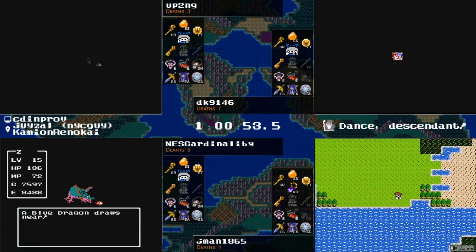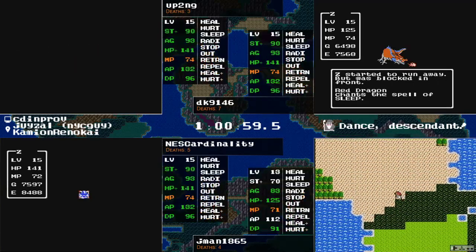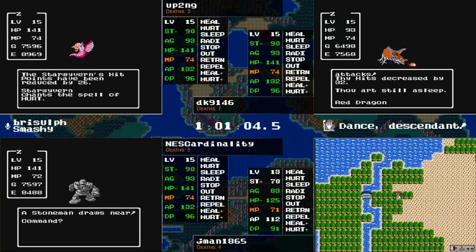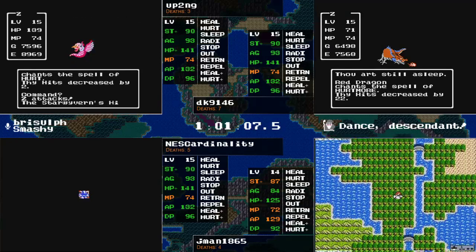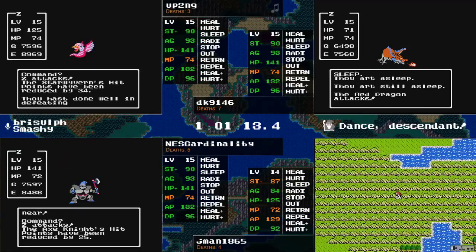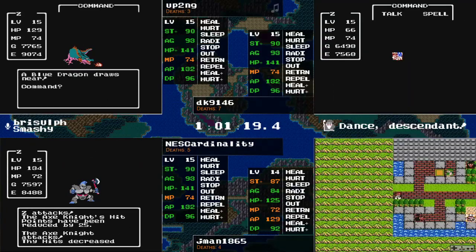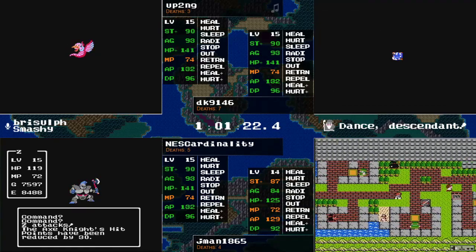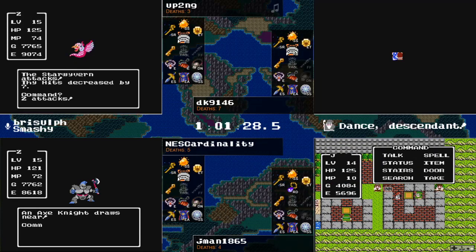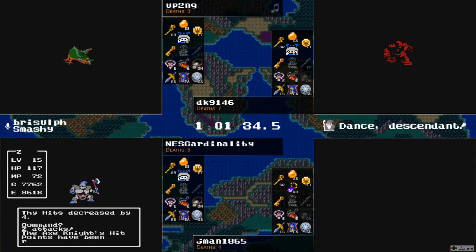Up2ng taking the fights, needs to get away from the Golems because they just punch too hard. Thankfully Golems are one of the easiest runs in Charlock. DK with princess in arms is making the dive. Blue Dragon is escaped by up2ng — depends what we have on the spike spot. Maybe for this level a Star Wyvern, possibly killable — I don't recall them having anything too dangerous. They Hurt, and between the defense break and the Hurt they're just rude. The weakest enemy on the spike tile is the Axe Knight.